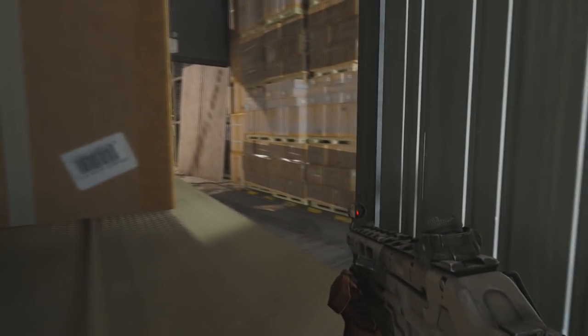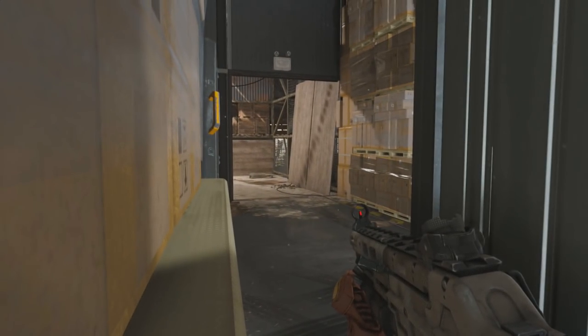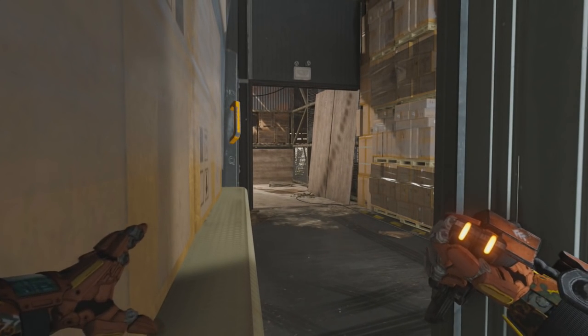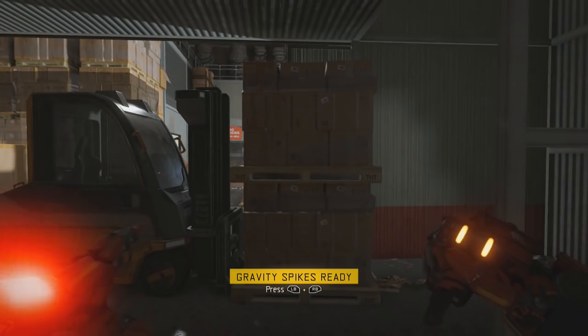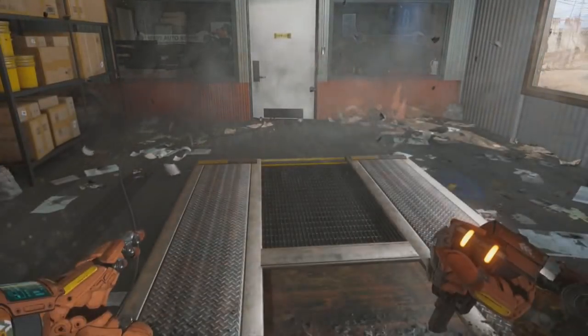Now, once you actually get in here, if you walk too far forward you get stuck in a kind of line barrier that you can only go back and forth on, but you can stick your head out of the boxes and shoot into this hallway. So not only is this a good hiding spot, but it's a good ambush spot as well, because you could just wait in the boxes or jump out on somebody, and you can get out of this spot just by walking out.